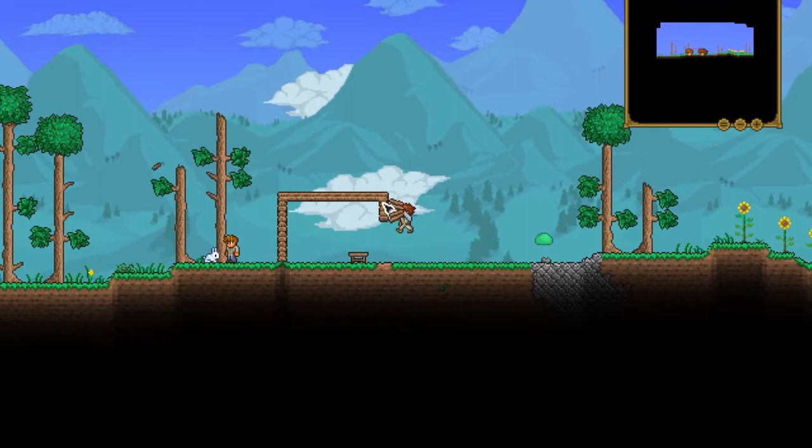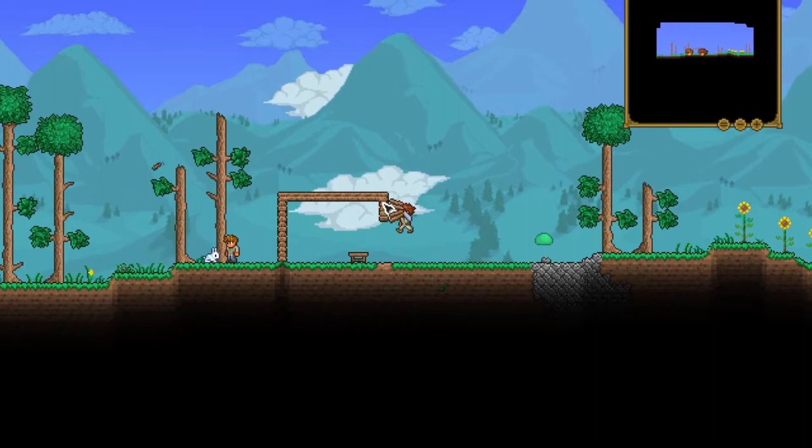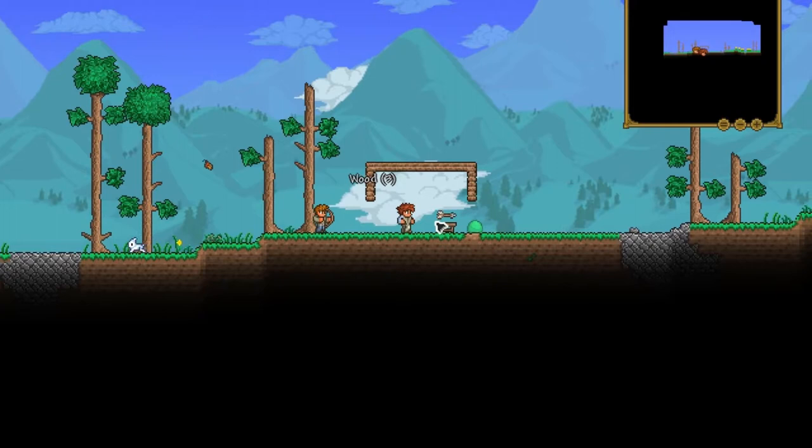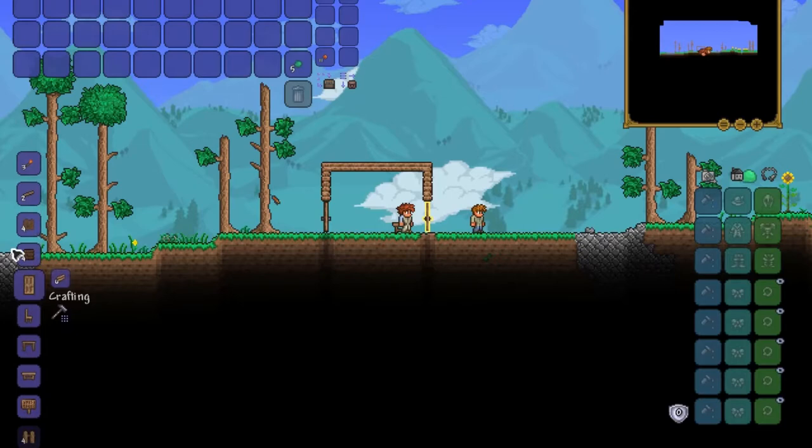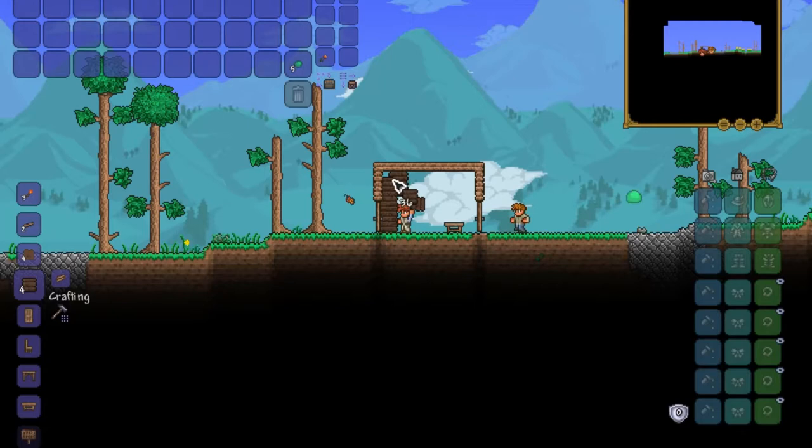Yeah, so you want to do that, and then make it so there's three holes there. Make sure the slimes don't get in, then go over to the workbench and craft two doors — that is if you want two doors — and then place them down. Then you want to craft a bunch of walls and start putting the walls down as well.